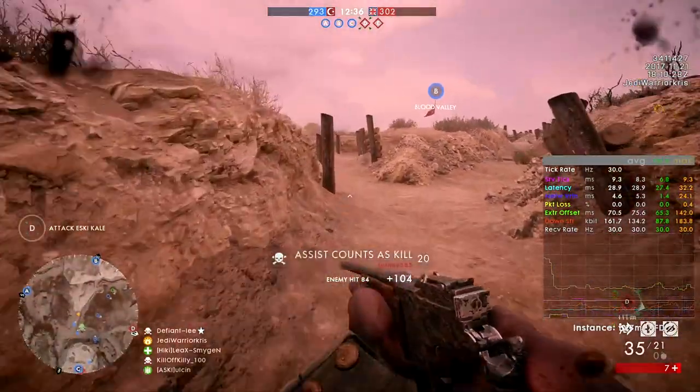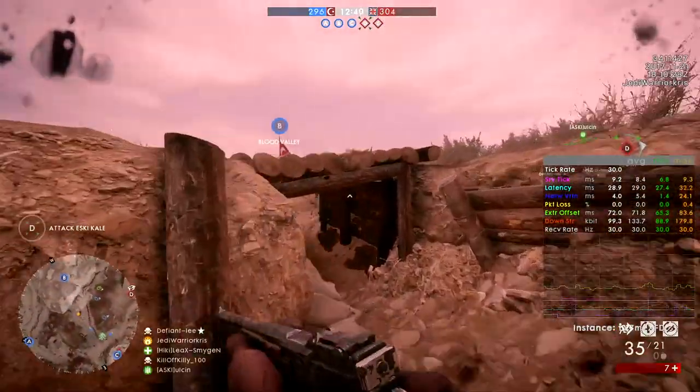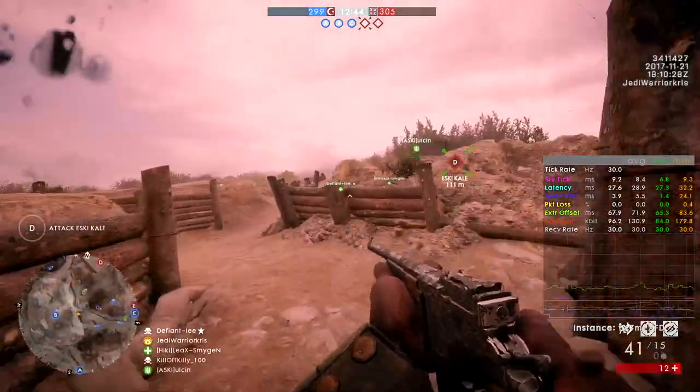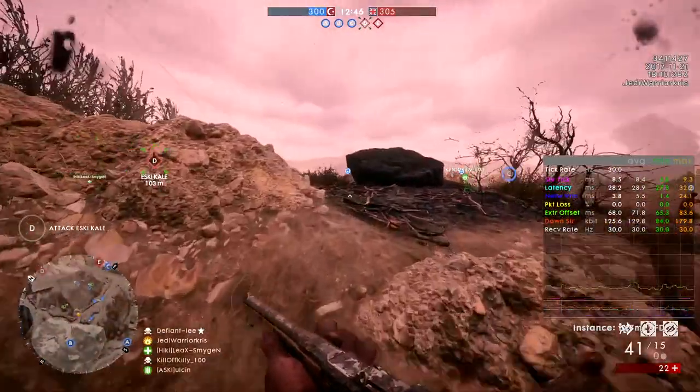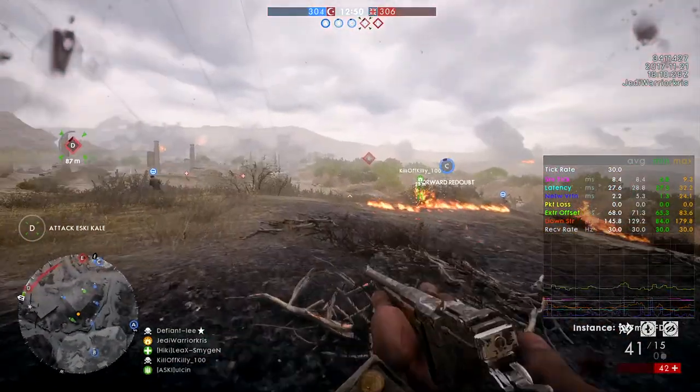Just in case you don't know anything about the maps, they're both going to be featuring battles between the British and the Ottoman Empire, taking place on the Turkish coast. The two we got to try out didn't seem to feature any land vehicles, so if you're sick of getting wiped out by tanks every couple of minutes, then you'll probably like these maps quite a lot.